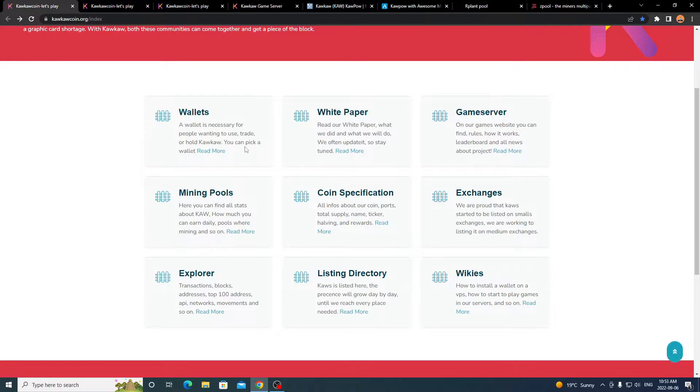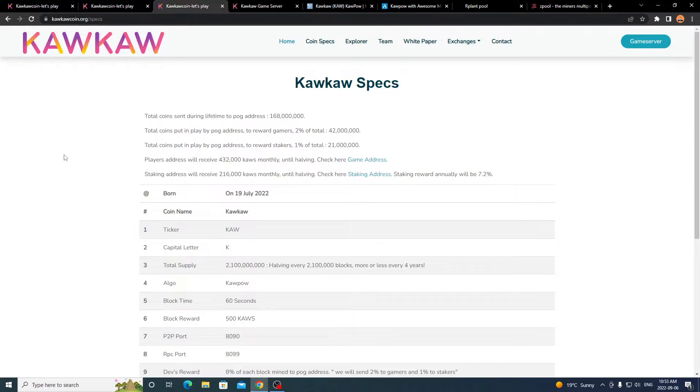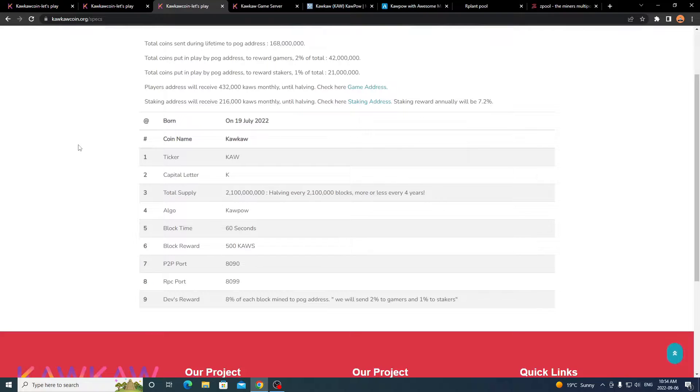Going to coin specifications — this gives you all the info about the coin itself. It was born on July 19th, 2022. The coin name is Kaka, ticker is KAHA. The total supply is over 2 billion coins with halving every 2.1 billion coins, roughly every four years. The algorithm is Kapow, block time is 60 seconds, block reward is 500 coins, and the dev reward is 8% of each block mined, going to a proof of game address.